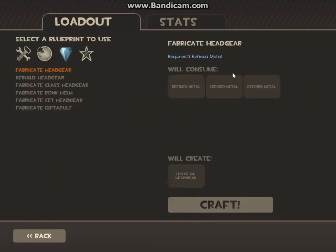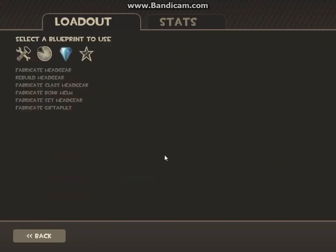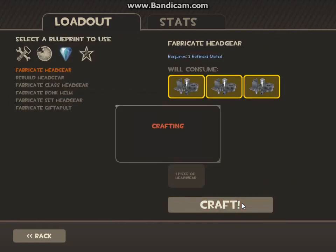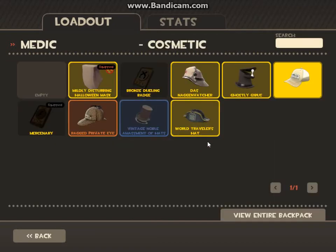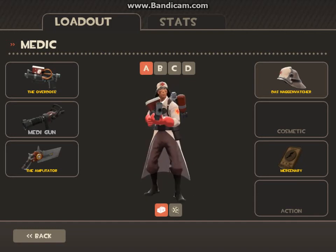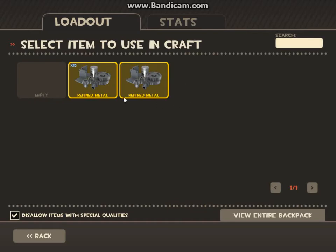Alright, let's do February headgear. I do have one non-tradable ref, but I'll just make all these tradable. Medic — I'm not a really big medic person, so this one might be traded for something. I'm a big spy person, so I'll probably keep that other one. Yeah, that one's not too bad.